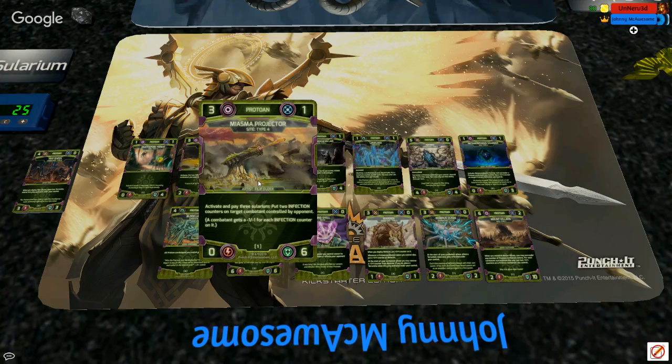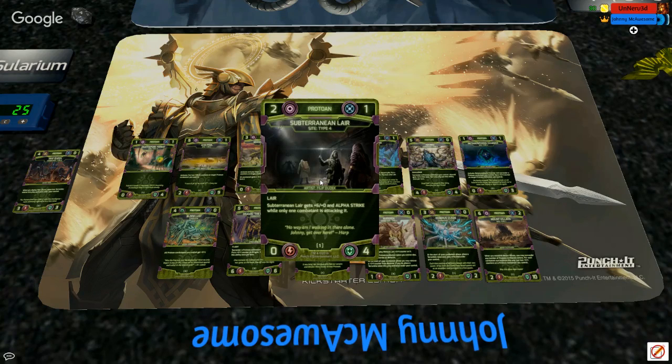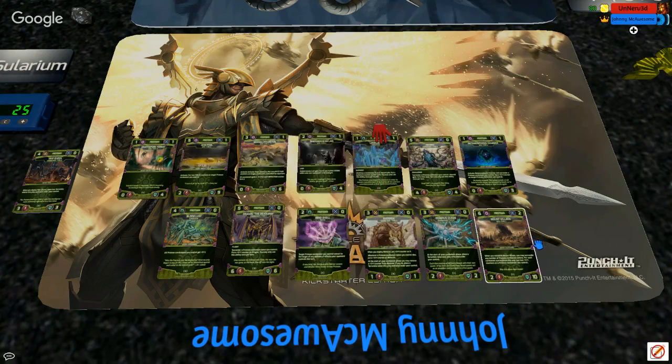Next up is Miasma Projector — or as we more affectionately call it internally, 'the poo cannon.' John always wanted to name this card Poo Cannon but we wouldn't let him. Philip knocked this out of the park — it's a giant miasma-flinging cannon that is not friendly for your opponents at all. That card's amazing. Then we have Mount Calara, another Philip piece.